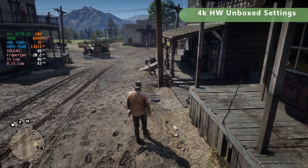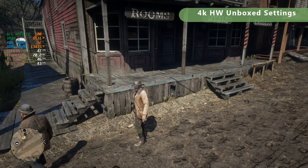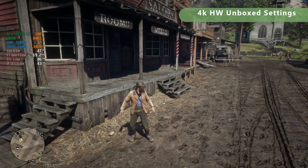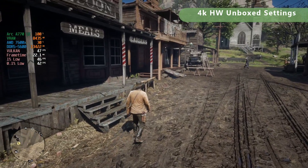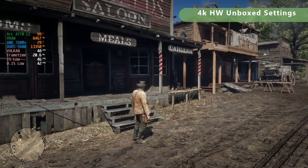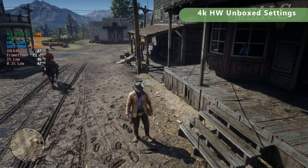With FSR it's closer to about 60fps at 4K, so if you really want to make sure you're locked to 60, you'll probably want to throw in a little FSR. But I'll be playing at this resolution with no FSR because I just prefer the way it looks, and I'm okay with 48 to 55fps — I don't necessarily need 60.